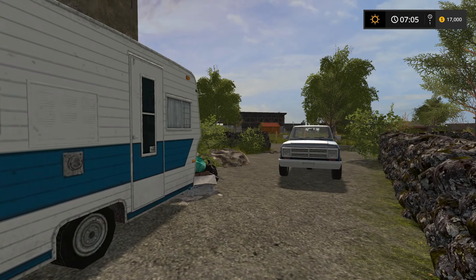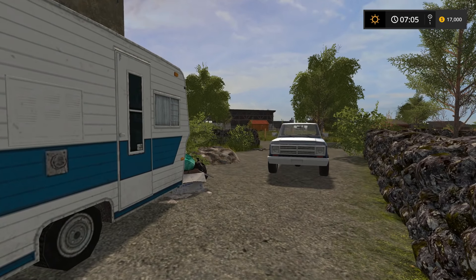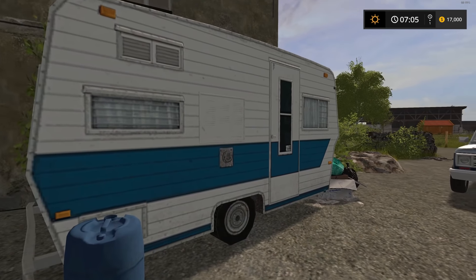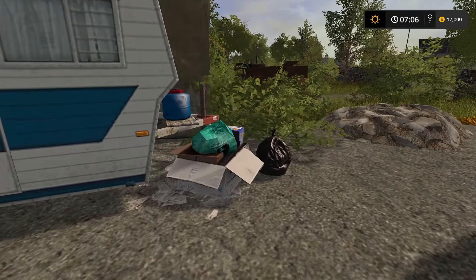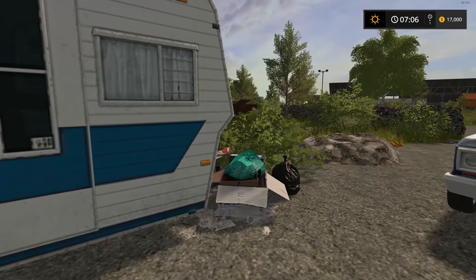Here we are over on the map. This is Spectacle Island version 1.0, file size is 416 megabytes. There are 21 fields on this map. Usually when you start a map you spawn at your house — well, welcome home. I found it kind of funny because this spawn point features a little camper home, a pickup truck, and a bunch of garbage in the air. Not the prettiest starting position, but I find that kind of comical.